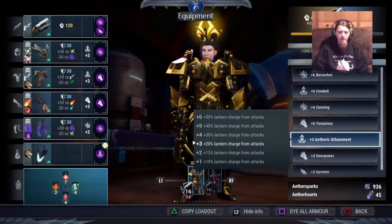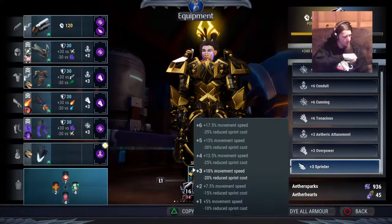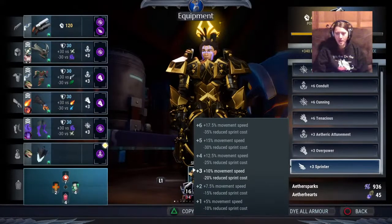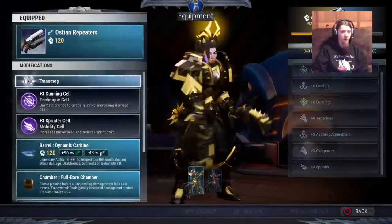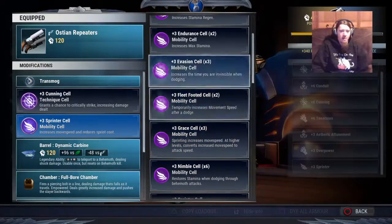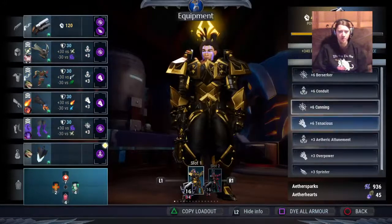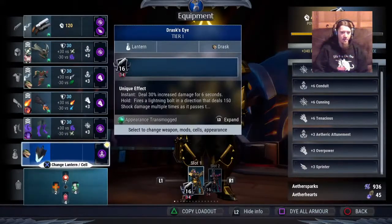For other cells you want to slot in, you can run Sprinter, which is really great. You can also run Evasion. It really doesn't matter for attack power. You could argue that Sprinter increases your effective attack power because it helps you get to the behemoth faster — you're doing zero damage if you're not close enough — but that's about it. That's all there is to it.